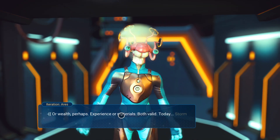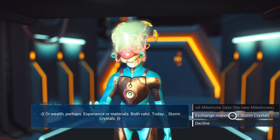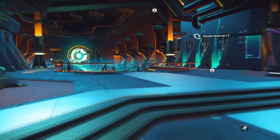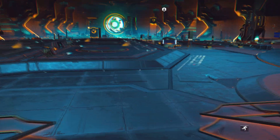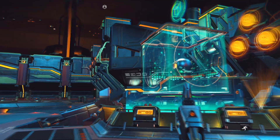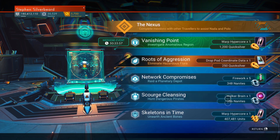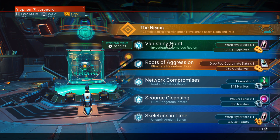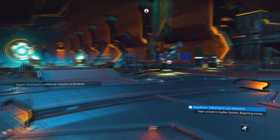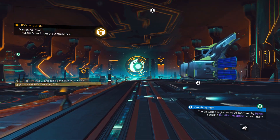We'll grab as many nanites as we can here — exchanging materials gives 5 nanites, which is a waste. We need to get down on an extreme planet and get some more storm crystals too — I'm starting to go through them. The community mission gives us a warp hypercore and drop pod coordinates. We're going to Vanishing Point — initialise mission, start mission. Hopefully this will be a relatively straightforward mission — famous last words.